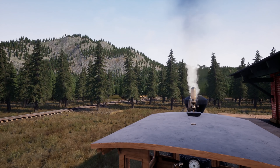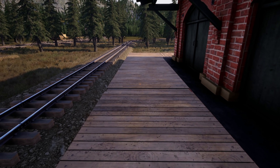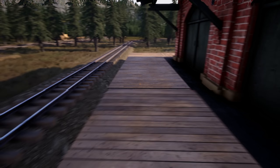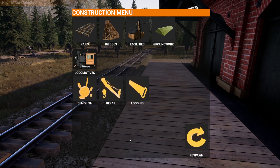One thing is the firewood station — I put it all the way over there, so I think we need to get a firewood station over here somewhere. I'd also like to get a water tower over here as well. Ideally, let's see what we have to work with.